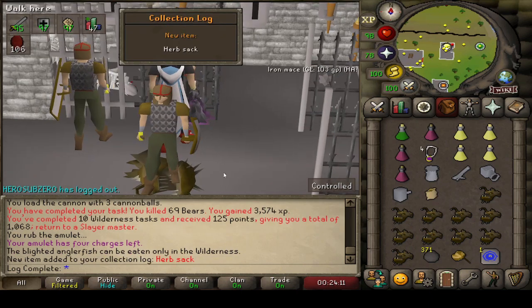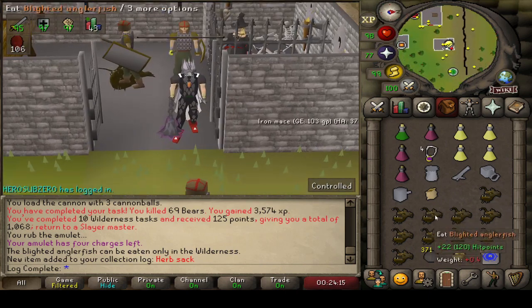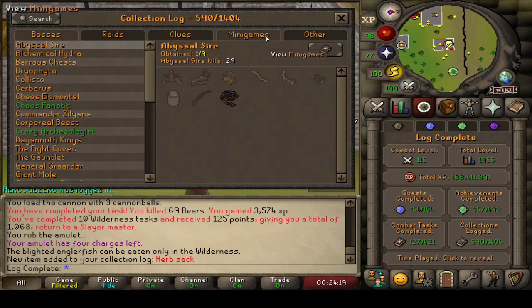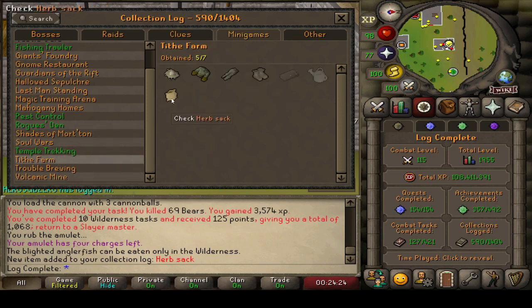Beautiful. Another collection log item filled in — the herb sack coming in, which is a little long overdue. I really did not want to get it through Tithe Farm because it's just miserable for me. I don't think anybody really likes it. It's good farming XP, but we got 99 anyway. Five out of seven for Tithe Farm and 590 unique items overall.